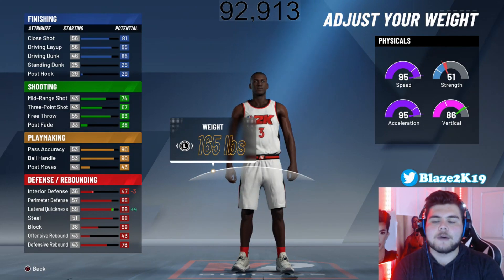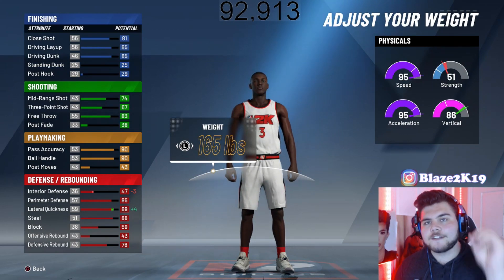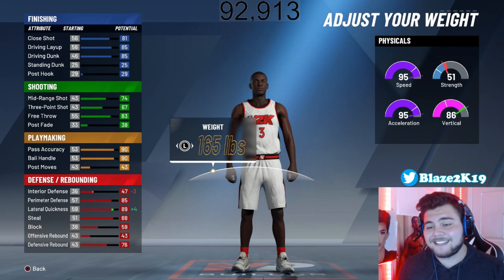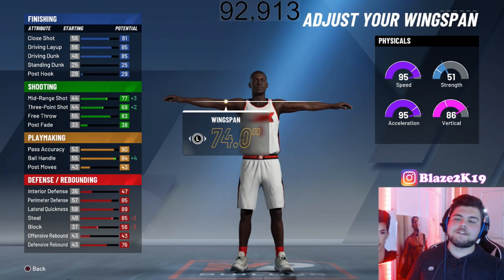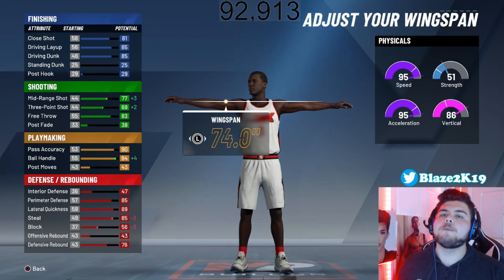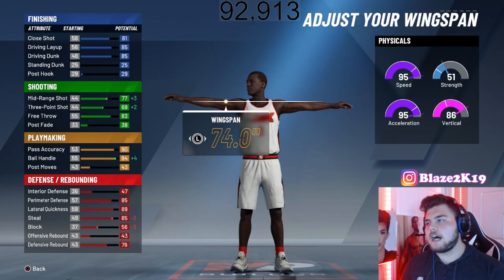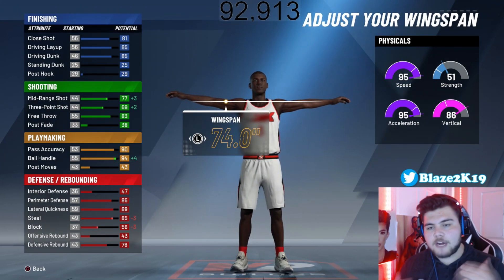D-Wade was a terrific blocker — he is the number one guard 6'4 and under leading in blocks for guards. But I have no way to get the block up on a 6'2 build without destroying the rest of the stats, which is why I have to go with the higher steal. For wingspan, we are going all the way down to 74 inches. This gets us a boost in midrange and a plus 2 boost in the three, so you will be able to hit threes if you know your jumper. We also get plus 4 ball handling, which is great for creating open opportunities.